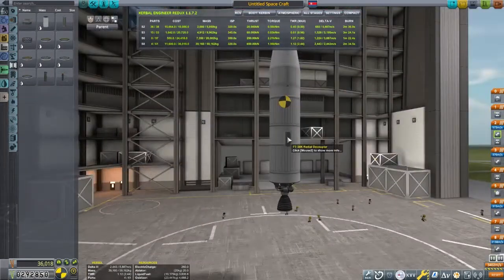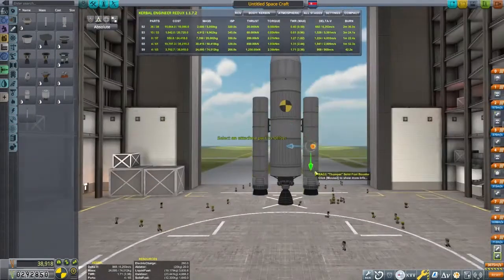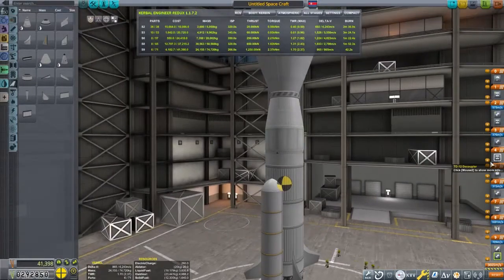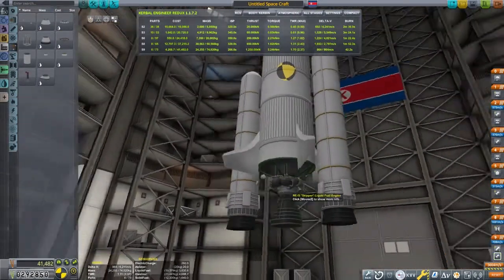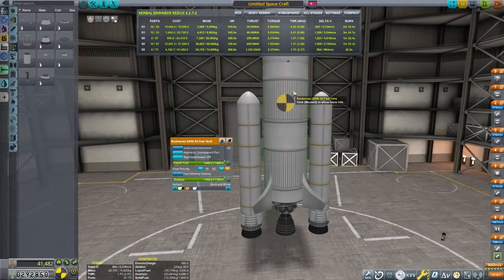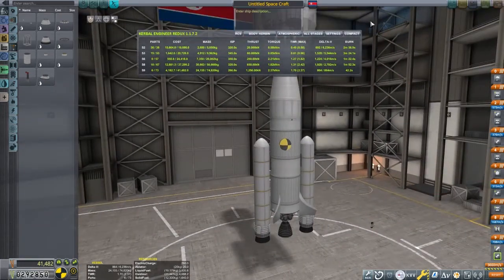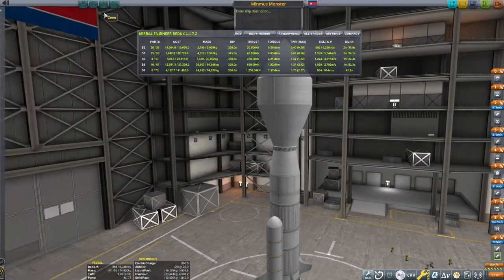Lastly, we're going to build the main booster stage using the Skipper engine. We haven't unlocked anything more powerful, but it doesn't have quite enough thrust-to-weight ratio for when we first launch, so I'm adding a couple of solid rocket boosters on the side — that should help us get off the ground, and then they'll decouple quickly. Add a few fins. Definitely strut everything here — I'm using auto struts and regular struts, as with these parts it's going to want to get bendy.